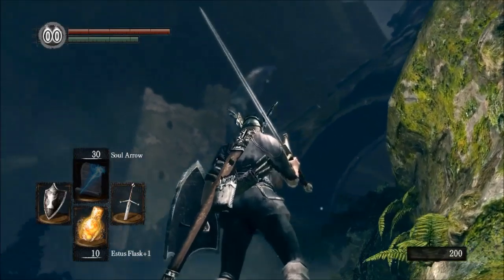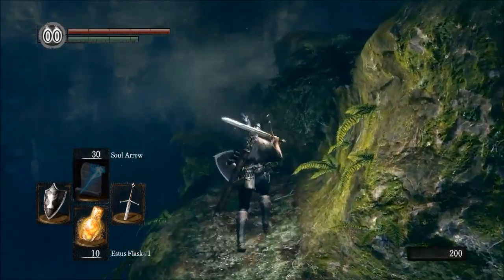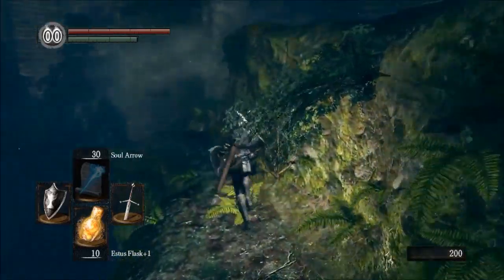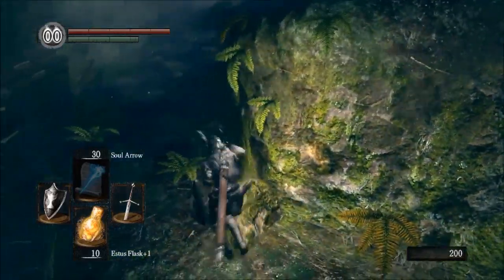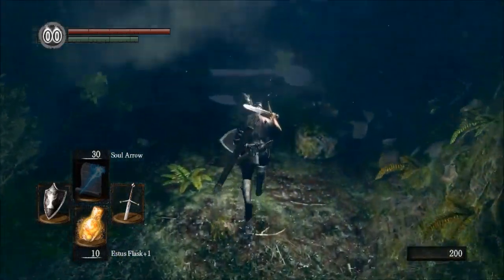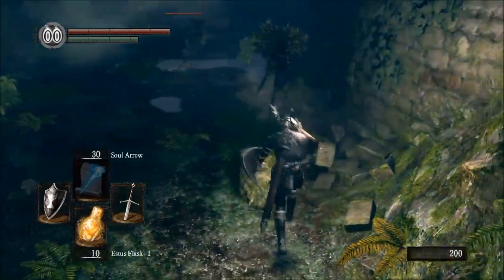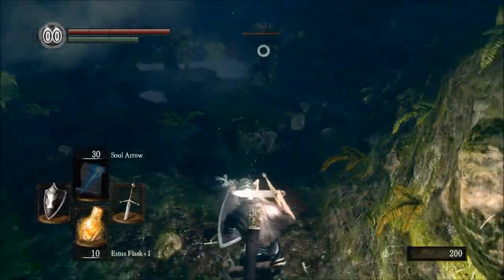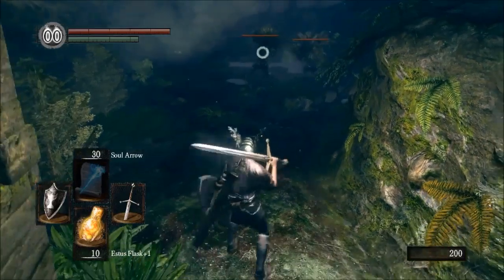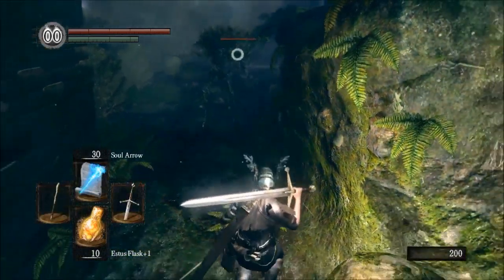Oh, is that thing still up there? Yeah. Maybe it's a good guy. Maybe I have to save the giant moth. Maybe the giant moth is the magic instructor — you could do that, you never know. You can't just make assumptions. Here's my magic.